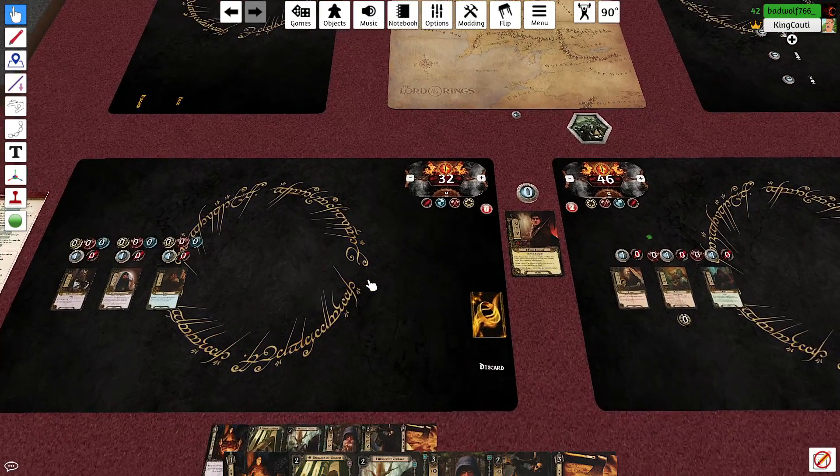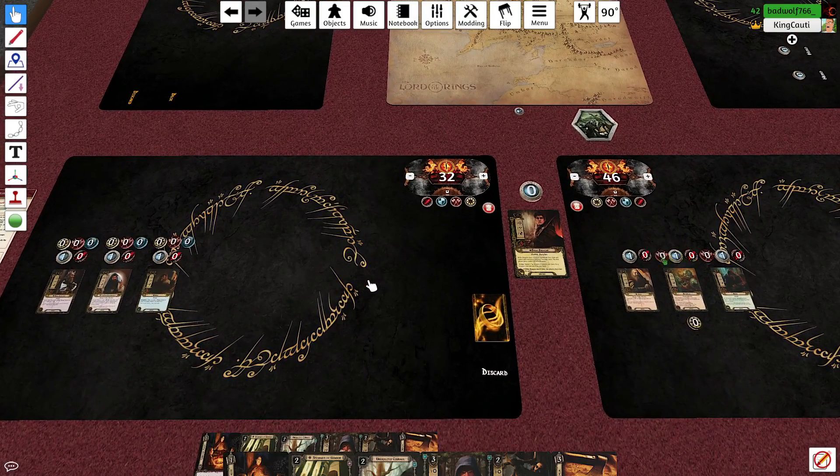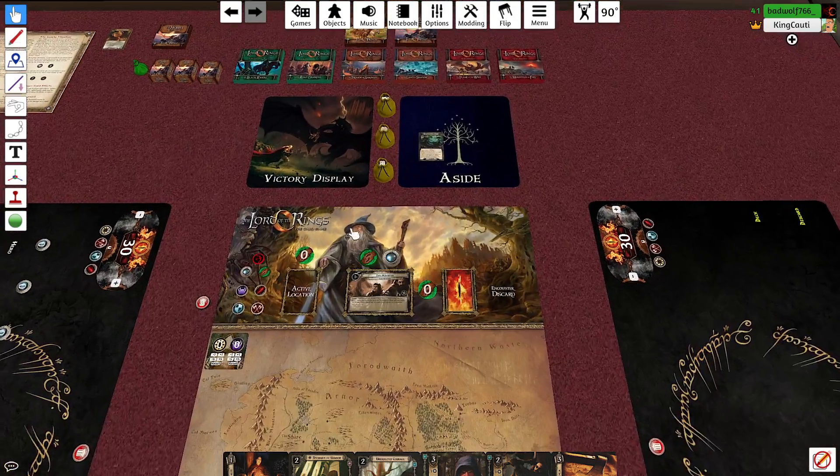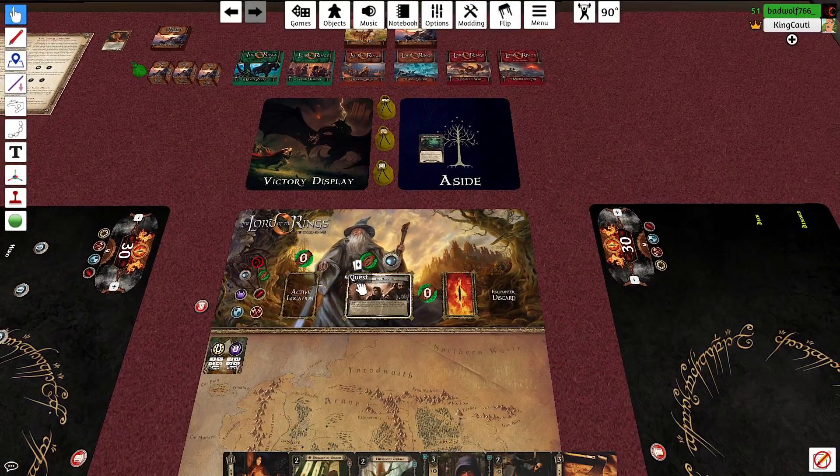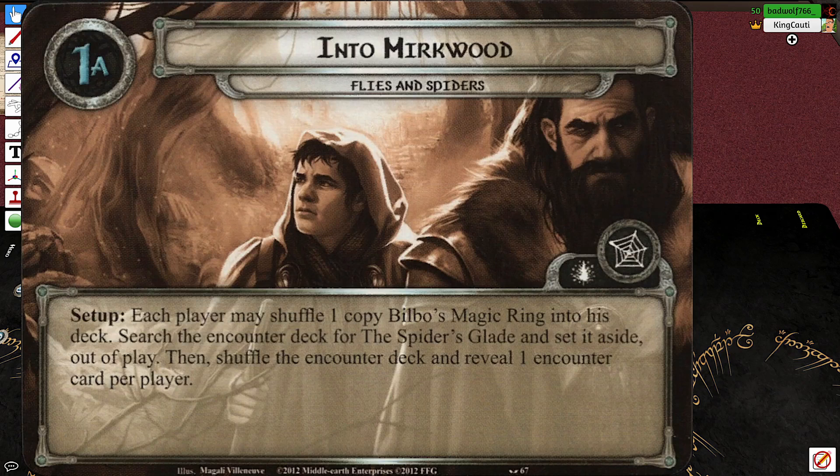Hello everybody in YouTube land and welcome back to the Lord of the Rings Progression Quest Challenge. For you it's been two weeks; for Brynn and I it's been a few months — I think it's like August. But we are back playing On the Doorstep, the last of the Hobbit Saga expansion, and we are on scenario number one: Flies and Spiders.